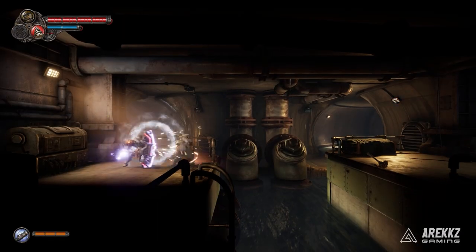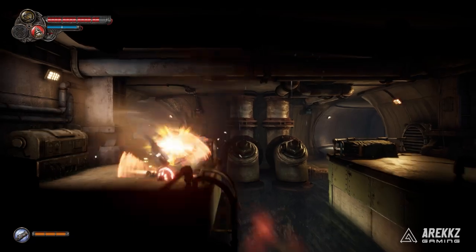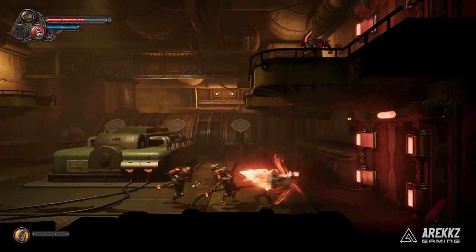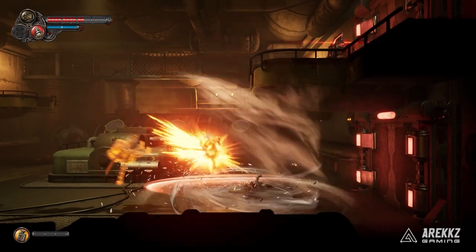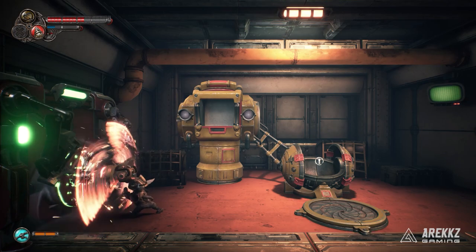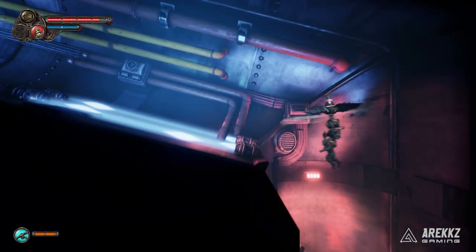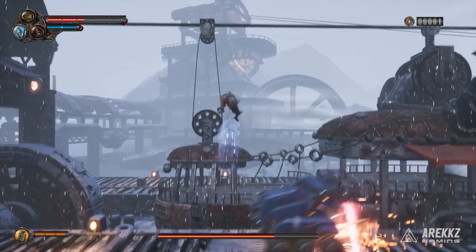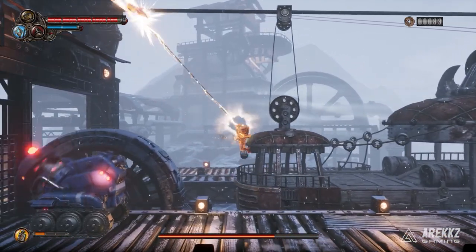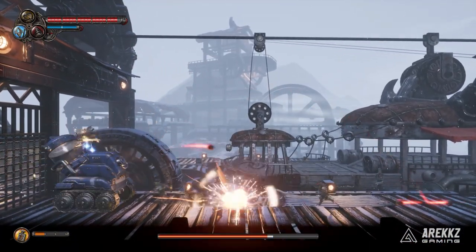Moving on to the Gurren Lagann, the drill that pierces the heavens — maybe not the heavens, but pierces the enemies. The drill is a slightly slower weapon capable of longer combos and some swift movement techniques, allowing you a little bit more AOE control over the fights on screen. It has a special action which allows you to open turbine-like doors and also provides extra utility in traversal. Then finally the whip is a faster, longer-range weapon, great for keeping foes at a distance, and also introduces some fun mechanics with overcharging your whip and firing out some rockets.